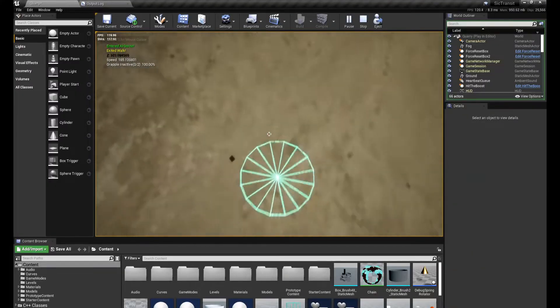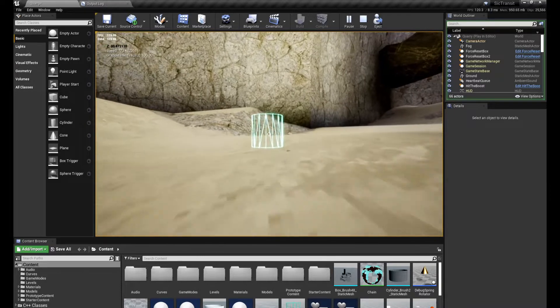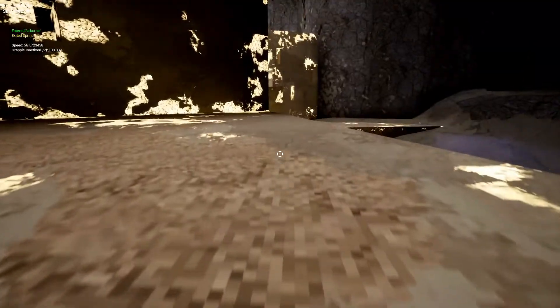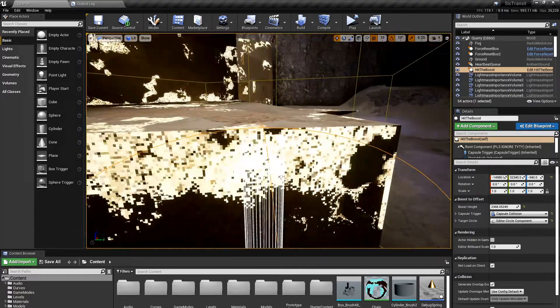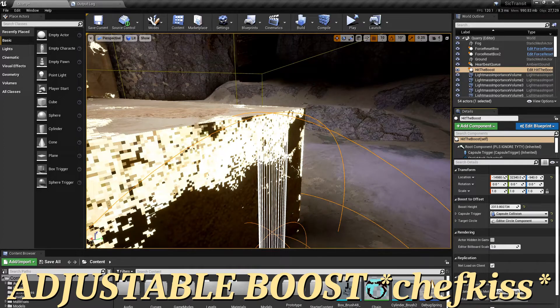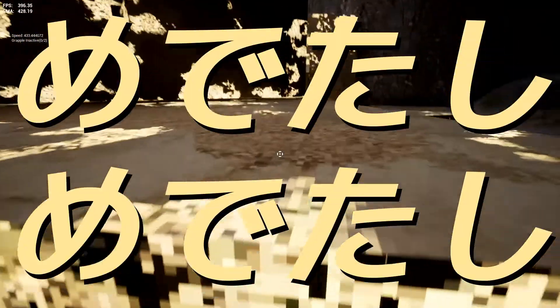Next up, something I wanted to implement: a boost pad. I talked about wanting a vertical boost pad, sort of like a bunch of other games have — think of the gravity lifts in Halo. Just something that'll shoot the player up so you can gain a lot of vertical height really easily. I thought this was going to be really hard, but my thousands of lines of movement code came in handy and I had a pretty easy solution. I had to change some things, and I kind of sabotaged myself on a future feature, but all's well that ends well.